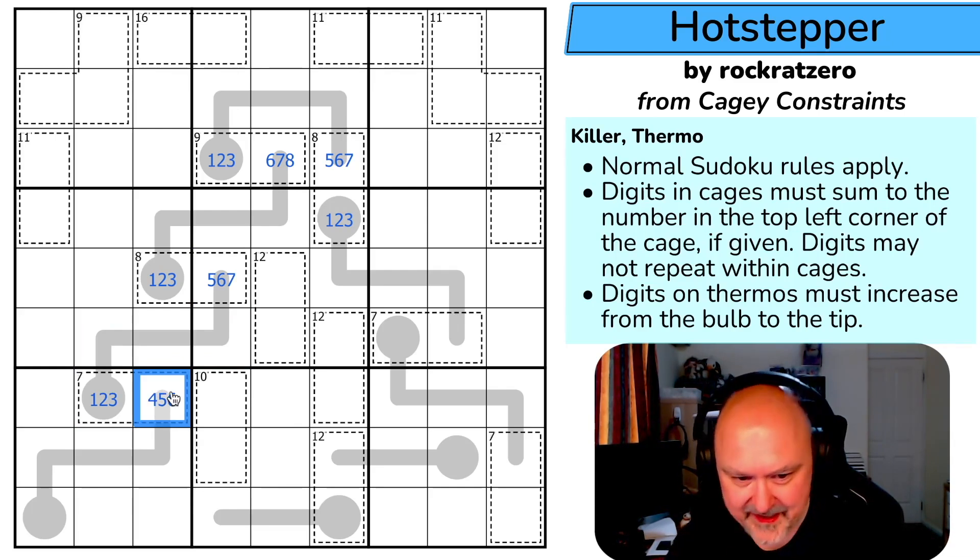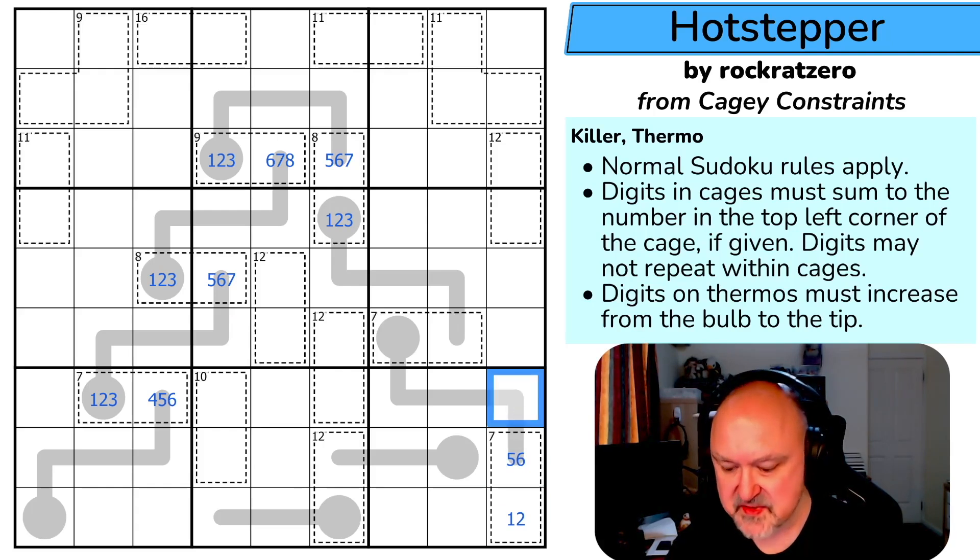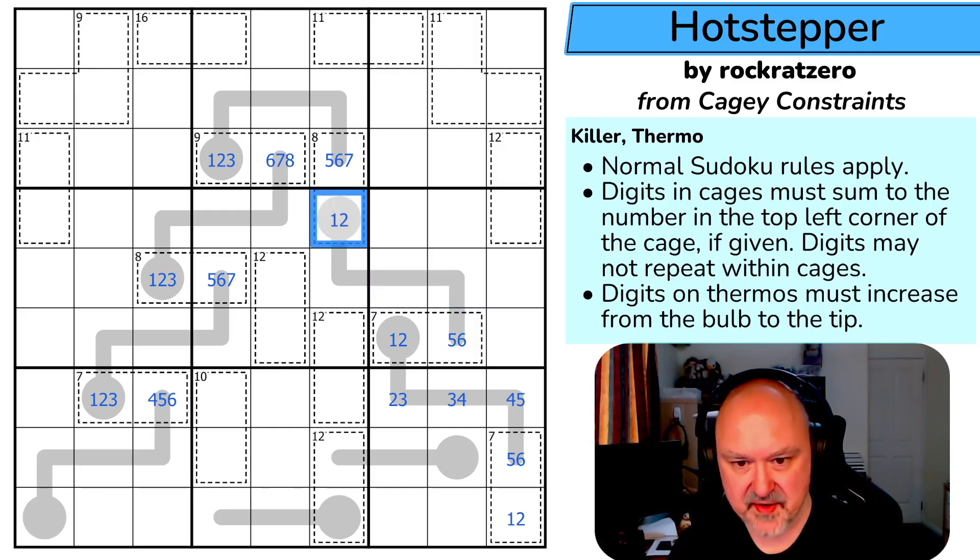This is five or six because one, two, three, four, five is the minimum but six is the maximum I could put in. This is a one or a two, but this means maximum six, so this is four-five, three-four, two-three, one-two. One-two in a seven cage goes with only five or six — six, five, four, three, two — this can't be a three, so this can't be a five.